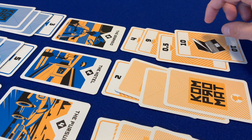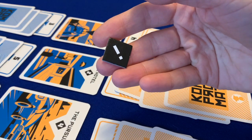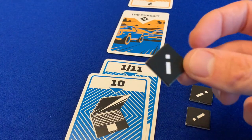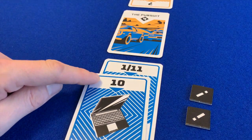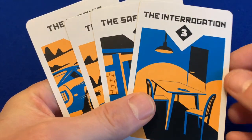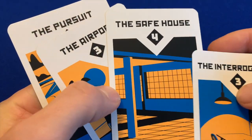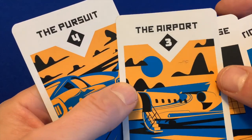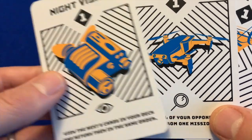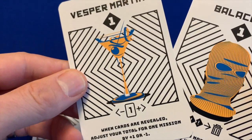That sequence continues until each player has placed cards on all four missions. The cards for each mission are revealed, and if a player has scored more than 21 they're bust — they take one notoriety token and discard their cards. If a player scores exactly 21 they may lose one notoriety token, and the highest scorer who hasn't gone bust wins the mission card. Most mission cards are worth a set number of victory points, but some give players one-off abilities to look at cards in their deck, check the opponent's already played cards, or adjust their own mission total by plus or minus one.